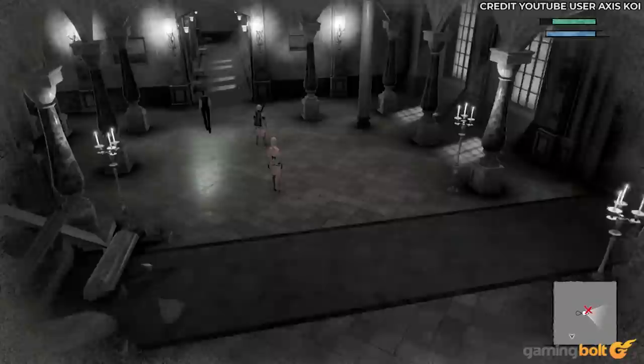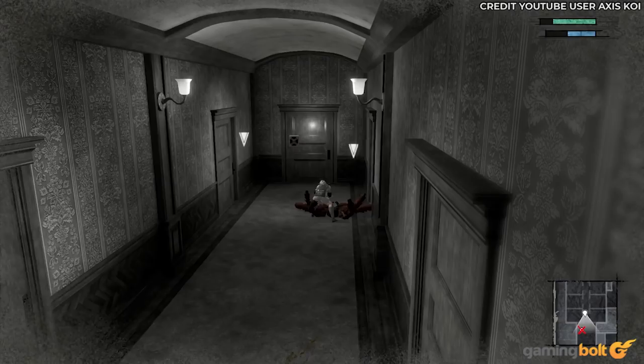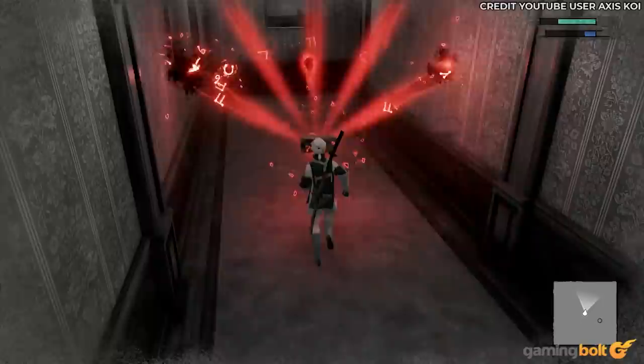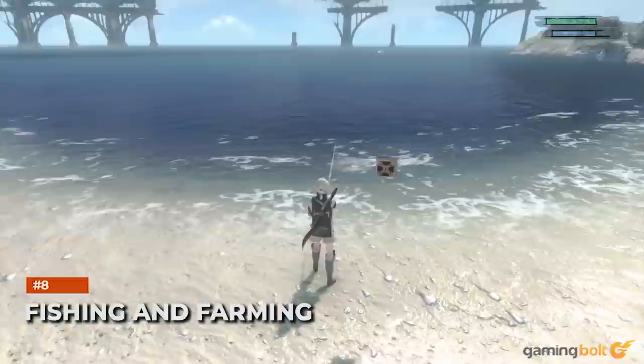Emile's Mansion is one of several ways Nier Replicant showcases its offbeat nature, owing to its Resident Evil-inspired trappings, which makes it worth visiting in and of itself. But the place is useful in other ways as well. Certain rare item drops, such as Rainbow Spider Silk from Spiders, can be found here, and they usually go for a pretty decent sum of money. So if you ever find yourself in need of cash, this is one of several great ways to get your hands on a tidy sum.